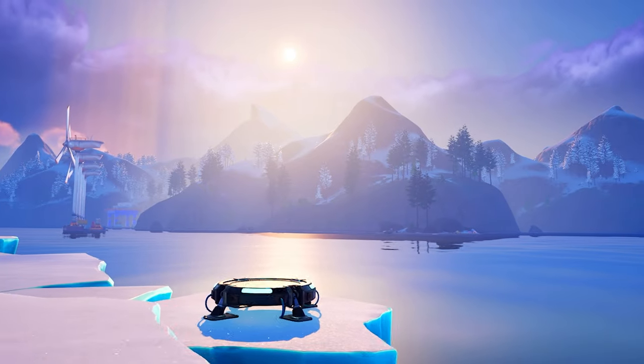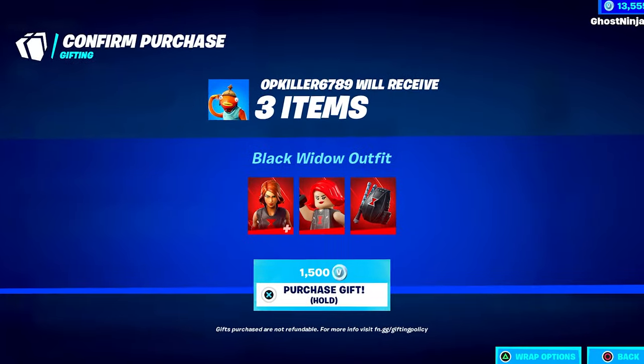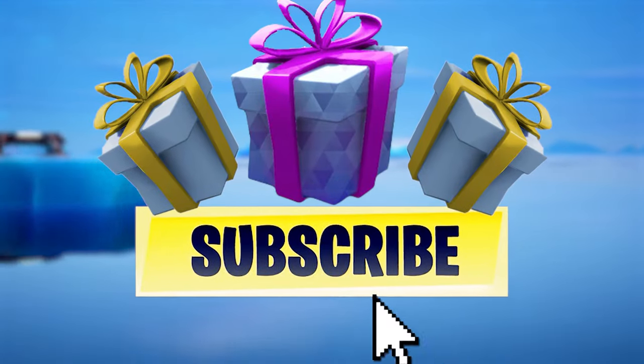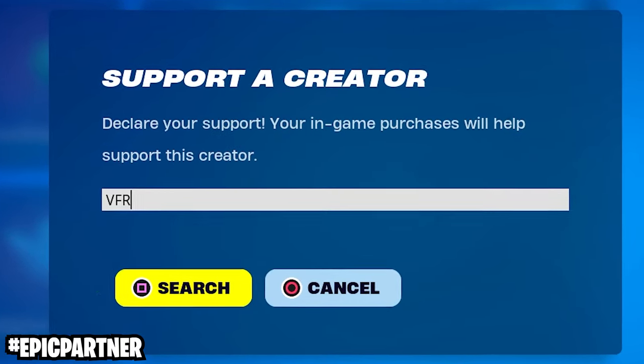Let's dive into everything from stage 3 of the brand new iceberg that Aang is going to be appearing from. I'm gifting my subscribers every day here on the channel — simply drop a like on today's video and be sure you're subscribed to receive a free gift in the item shop. Next time you log in, be sure to type in code VFR in your Fortnite item shop.